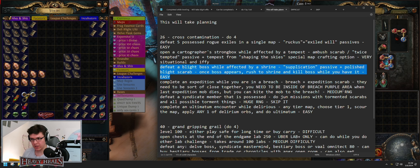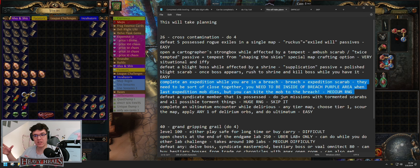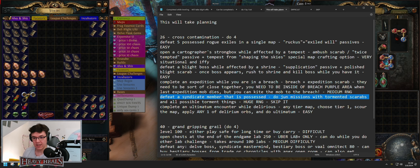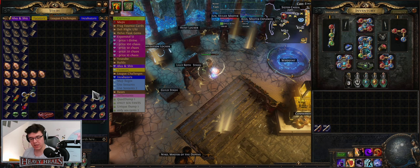Expedition while you're in a Breach — situational but easy to do, medium RNG though. You need to find a Breach relatively close to an Expedition, or you can kite and drag a mob, but you have to be in the circle of Breach for it to count. Syndicate member that is possessed — huge RNG, I would just skip that one. Ultimatum in a delirious map: tier one is extremely easy. I would skip Cartographer and I would skip Jun things being possessed.